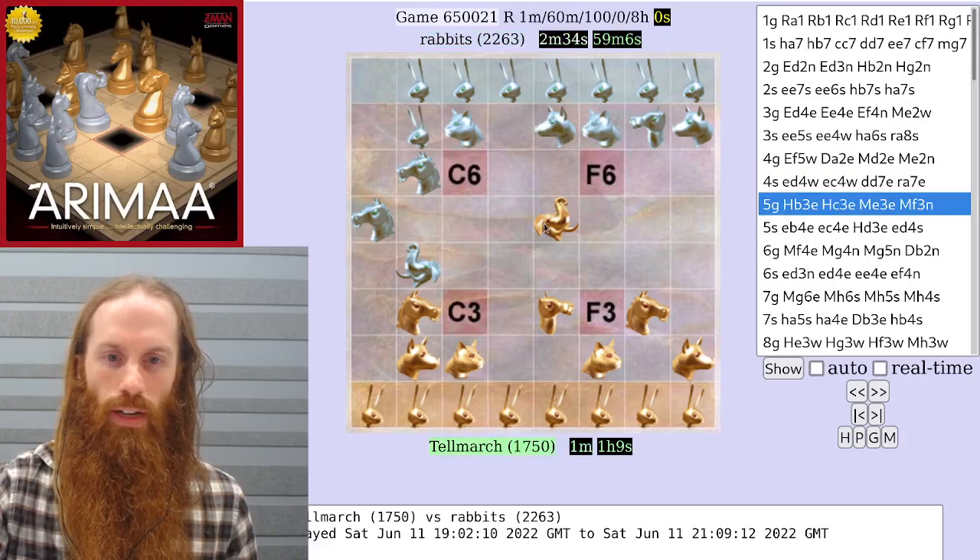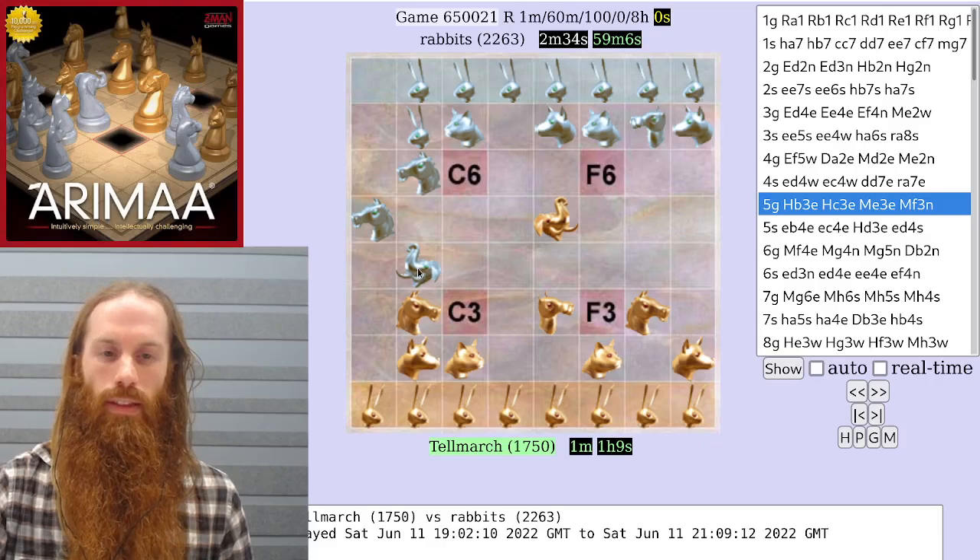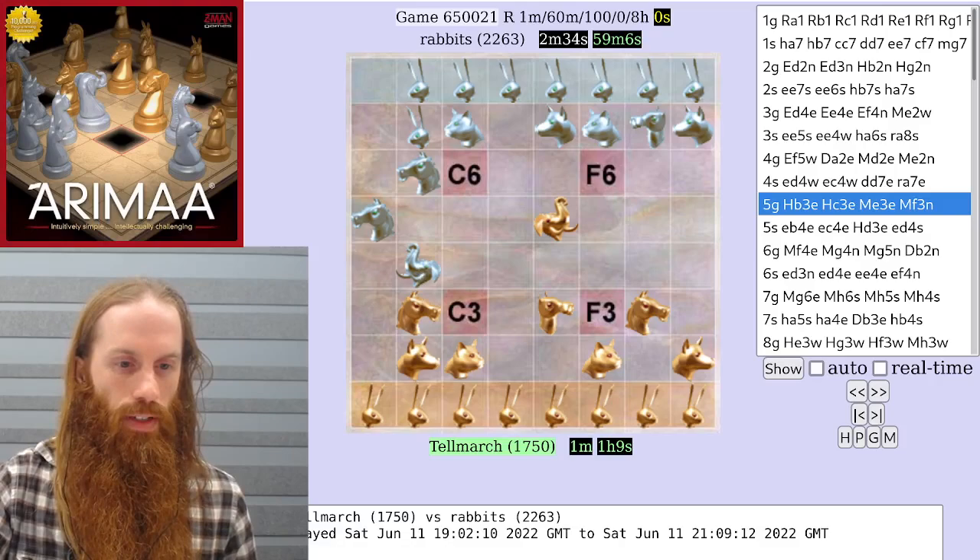Silver protects its cat by shifting the dog in the way of the elephant, and brings the silver elephant next to a gold horse — not threatening to capture it, but threatening it in another way that gold needs to respect.